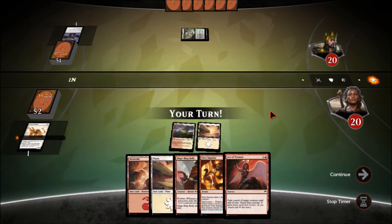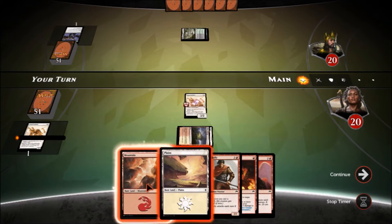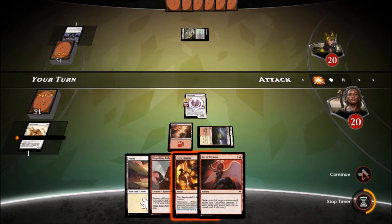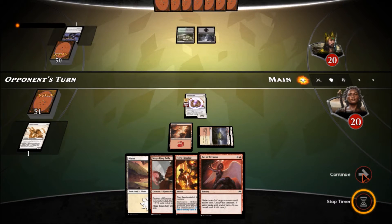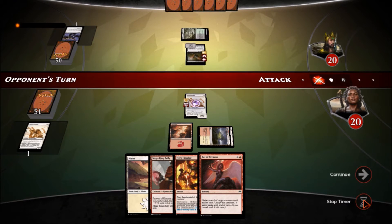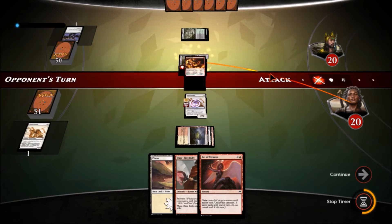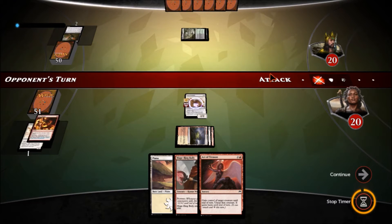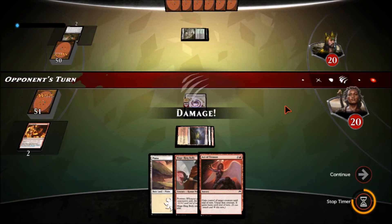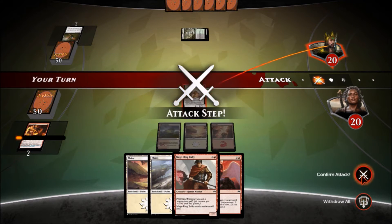We've got a Mage-Ring Bully coming up or another Topan Freeblade — let's do that plan, drop the mountain and continue. We're watching out for a Reef Soul or a Fleshbag Marauder. There's a Swift Wing — first striker, has haste — we're definitely killing that. We burn it away. He's got no more plays, so we'll attack and get our renown. Confirm.